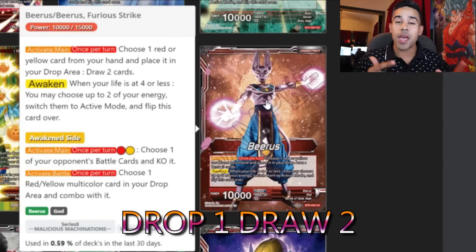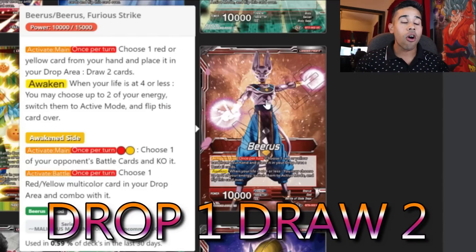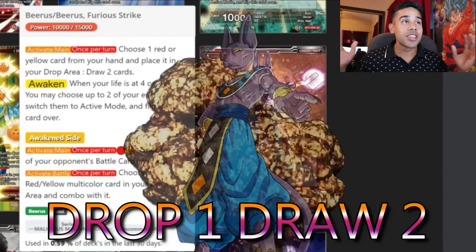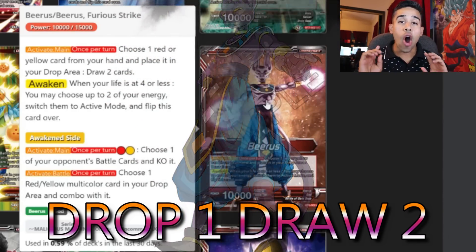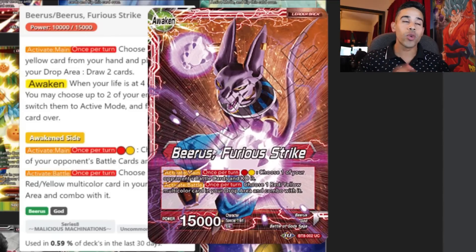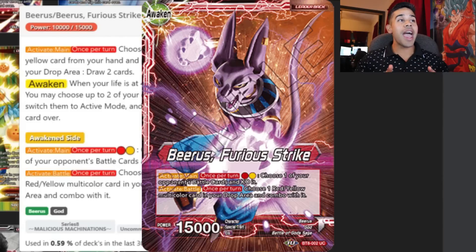His activate main ability is: choose one red or yellow card in your hand, place it in the drop area, draw two cards. That is insanely crazy good — drawing two cards for dropping either a red or yellow is insane. And for Awaken, he also restands two of your energies back to active mode, which is by far one of the best awakening abilities in my opinion.